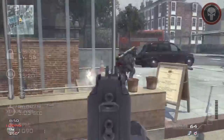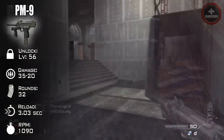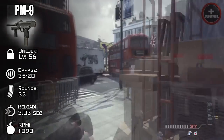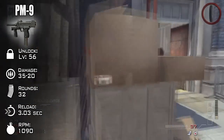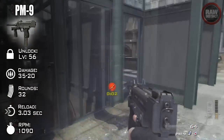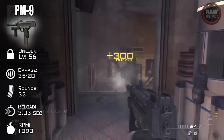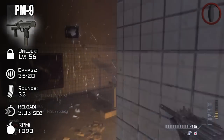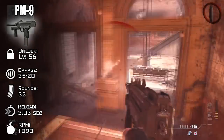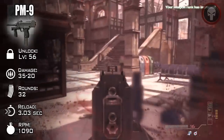To quickly cover the PM9 — I'm not a really big fan of this weapon. After about 30 to 40 feet the damage really tends to drop a ton, and the damage is 35 to 20, which is one of the lowest damage submachine guns in this game. After the drop it really just tends to take a long time to kill an enemy. It's unlocked at about level 56, its magazine size is at about 32 rounds, and its reload time is 3.03 seconds. The only thing that's kind of decent about this weapon is the rate of fire, which is the fastest shooting submachine gun in this game at about 1,090 rounds per minute.